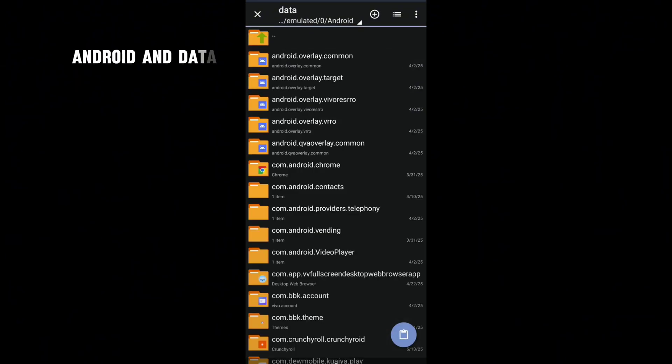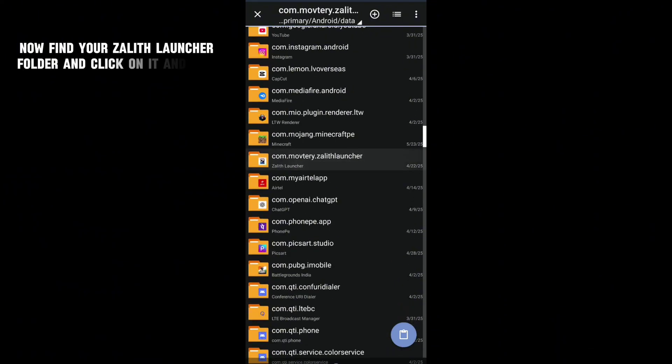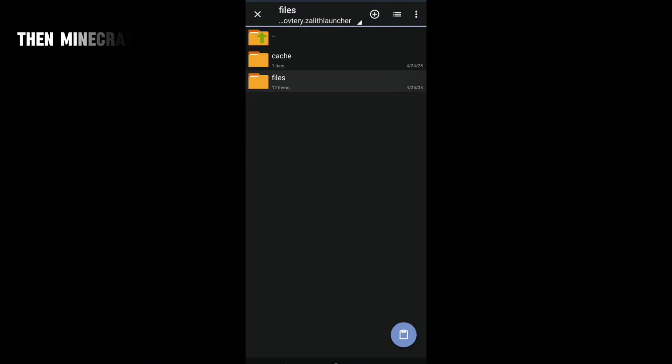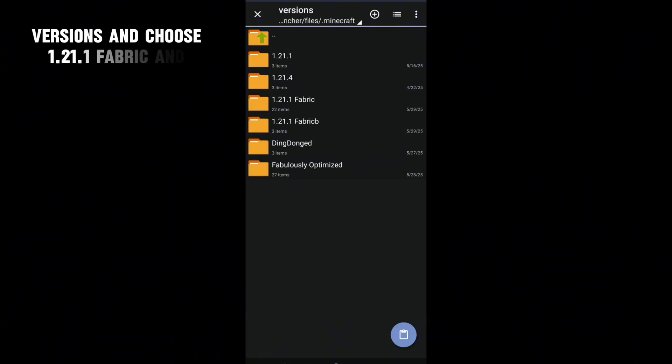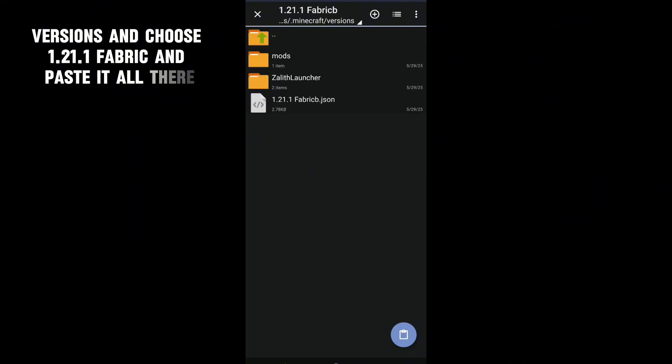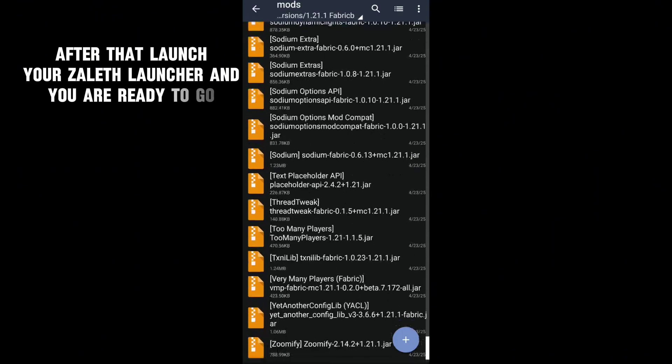Go to Android and data. Now find your Zealith launcher folder and click on it, then files, then Minecraft. From there go to Versions and choose 1.2.1.1 Fabric, and paste it all. After that, launch your Zealith launcher and you are ready to go.